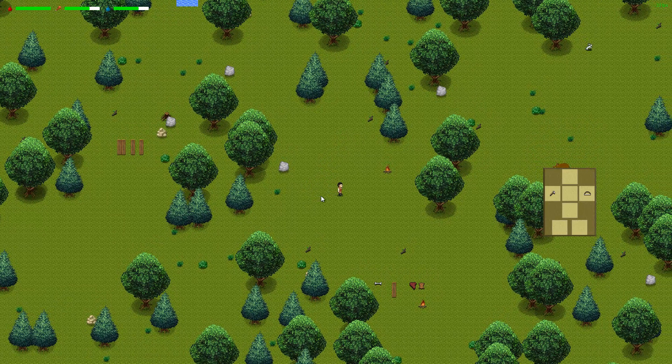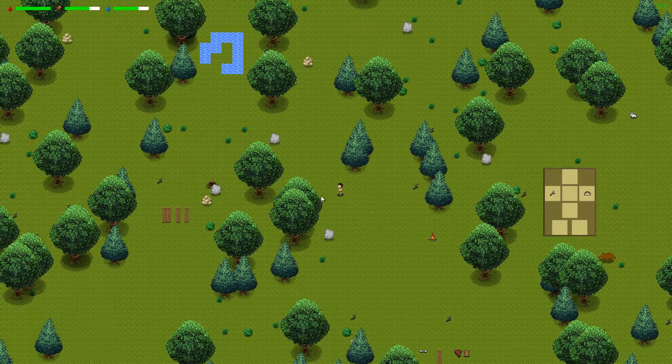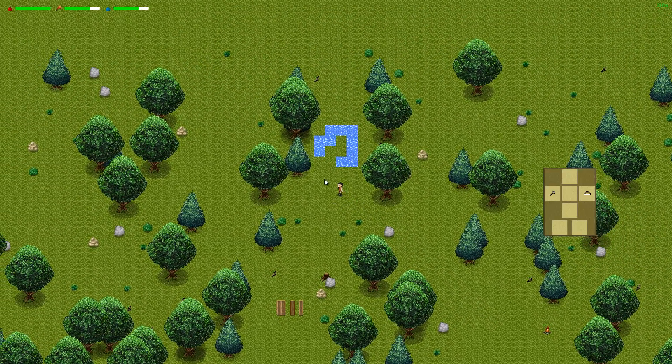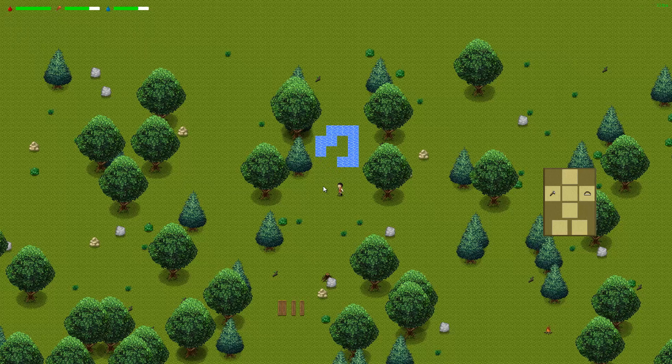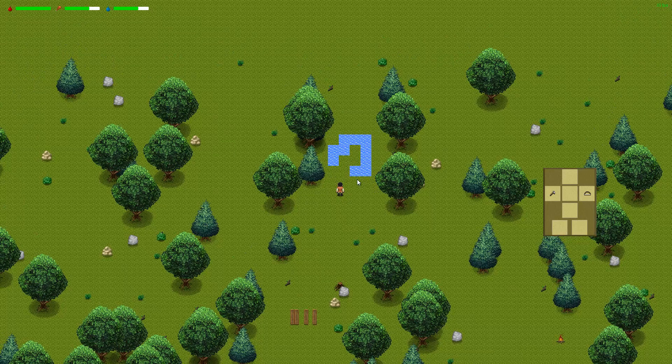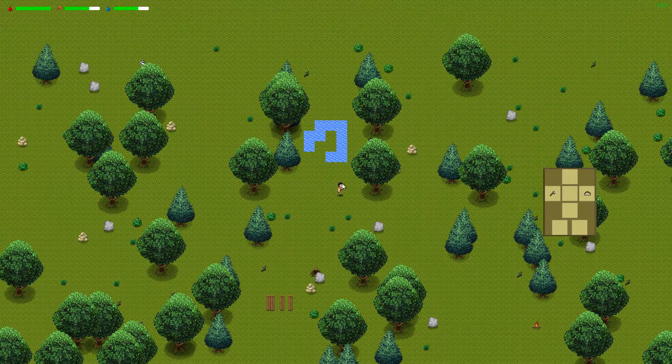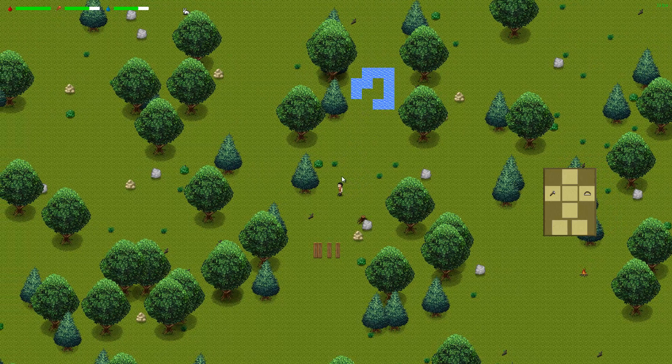That's about it for this update. What's next — the shelter, as I mentioned. We've also started thinking about the water tiles and how they connect to the rest of the background, so later on we're probably going to come up with cover tiles to make the rivers or lakes look smoother, not this jagged edgy thing — that's just a temporary thing.